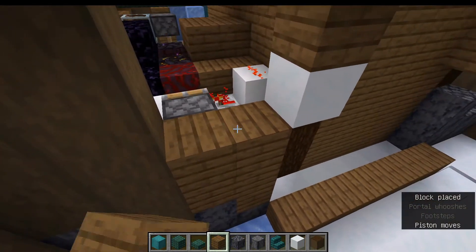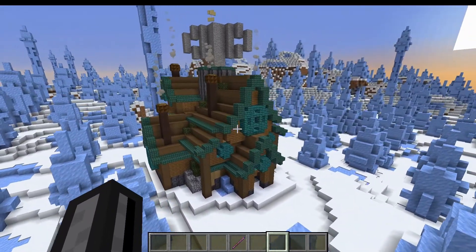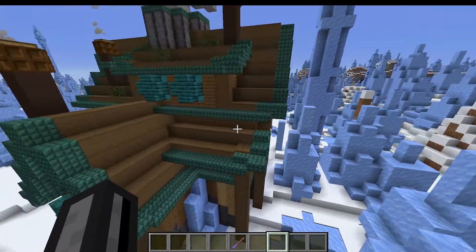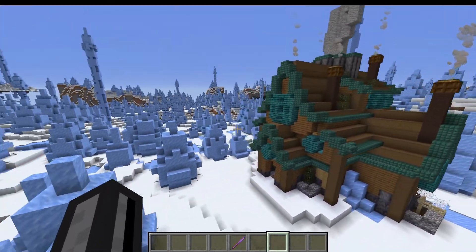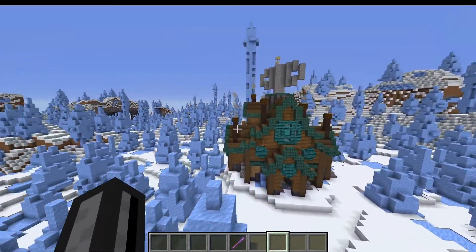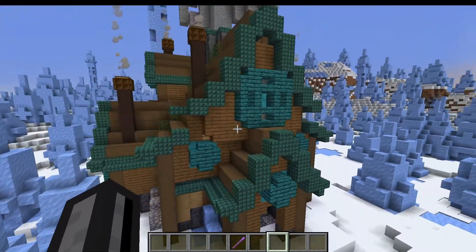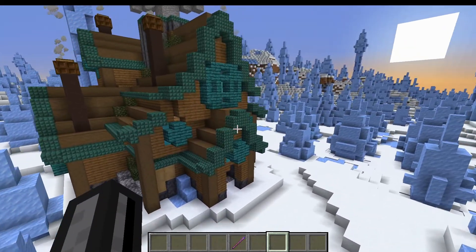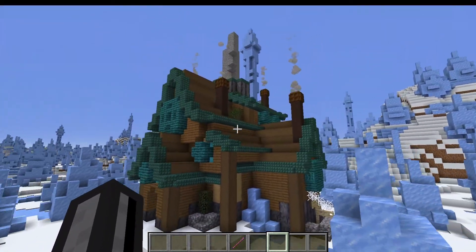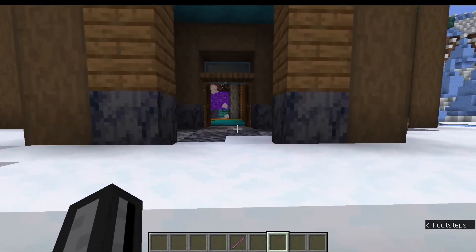I'm really happy with how this turned out, not gonna lie. It was really challenging — it took me a couple of hours — but I think the result is pretty fantastic. My goal was to make a big crazy house that was reminiscent of some kind of contraption, hence the giant turnkey on the top and the many unnecessary chimneys, and I think that definitely achieves that goal.